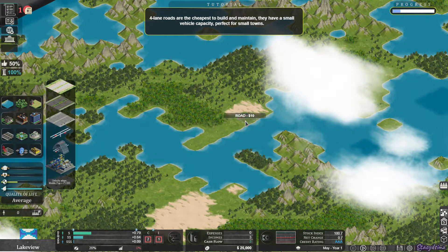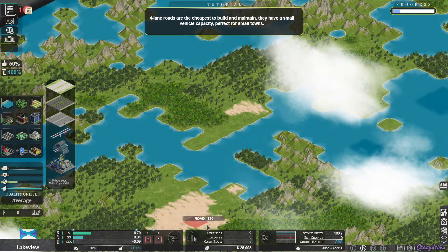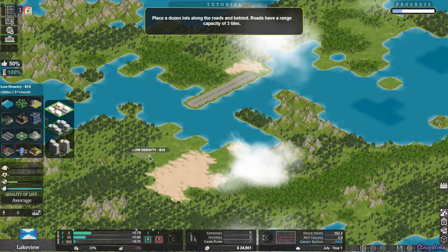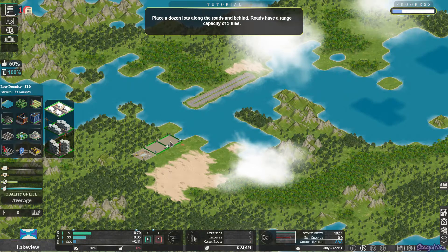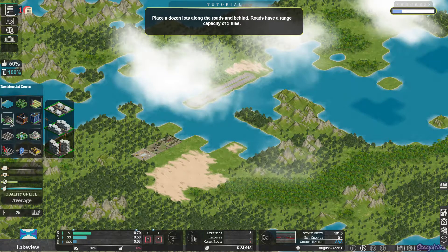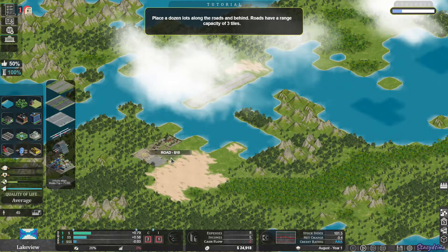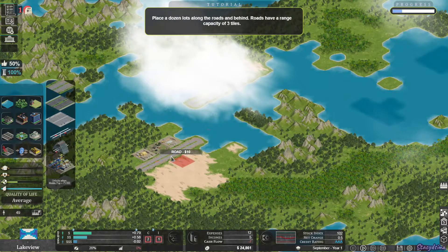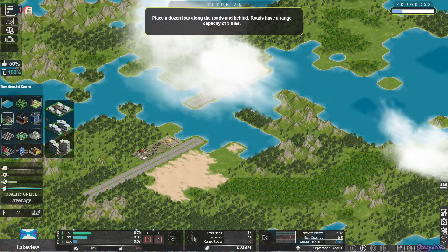Next thing we're going to do is make some roads. I don't know why it's not letting me build bridges — I guess that comes later. Now it's wanting us to place a dozen lots along the roads. I put my road in the wrong spot, so I'm just going to go ahead and place some lots. Now I'm going to add some roads. It won't let me build on the sand and I'm not sure how to get the grass. We're going to build a few more lots.